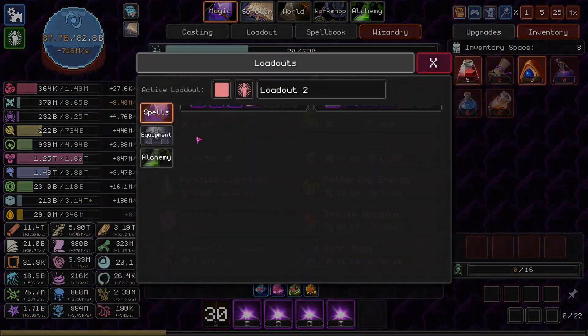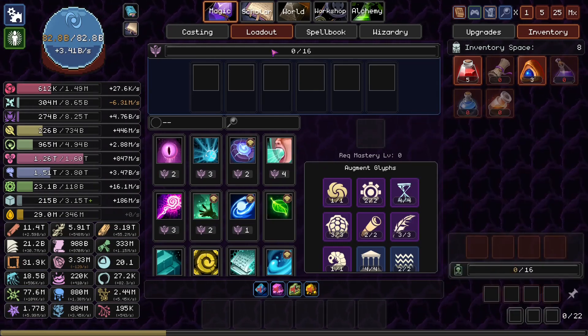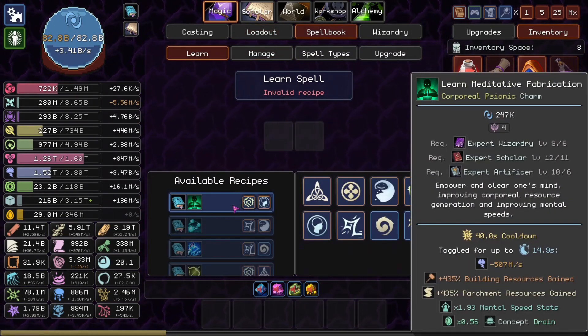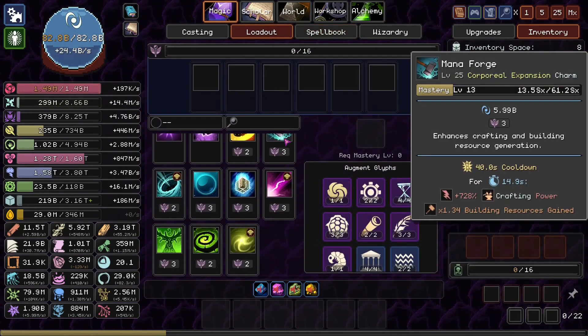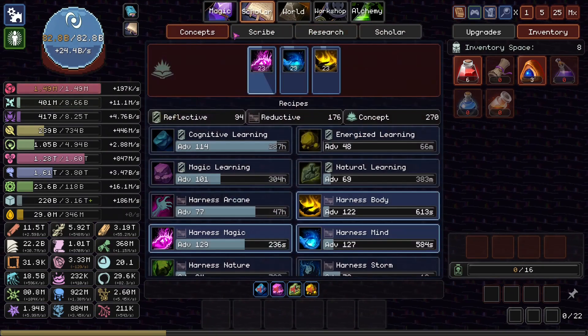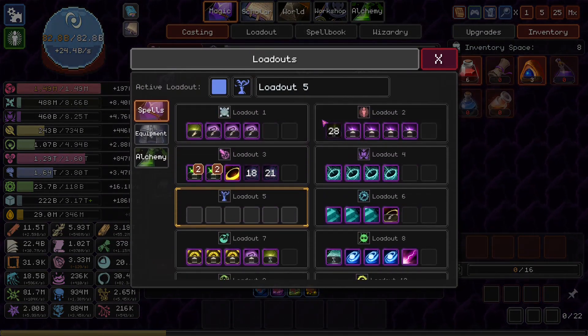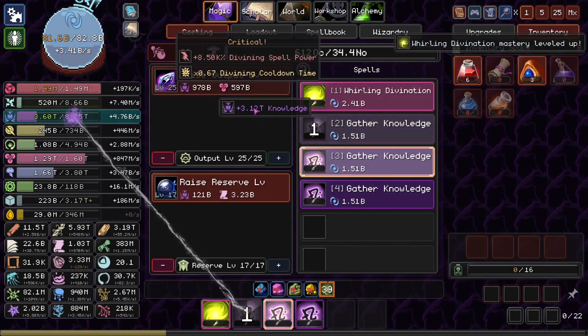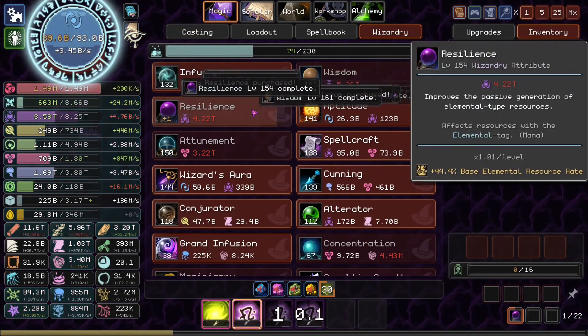Back to the loadout I was actually caring about. Hammer's corporeal expansion charm - it's not a conjuration charm. I don't think there's any charm that increases our conjuration power. Building parchment resources gained - I was going to craft a bunch of parchment resources. Is that better than the hammer? The hammer does crafting power. Crafting power's gotta be better than resources gained, right? I definitely want to increase my casting output level. There we go, it has been done.